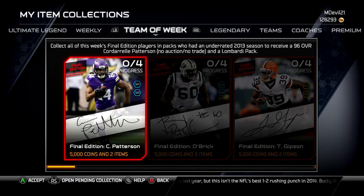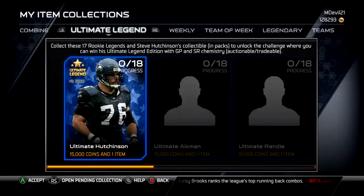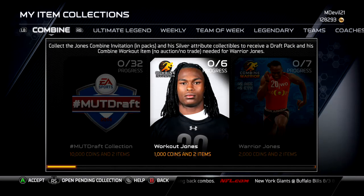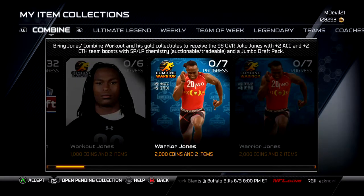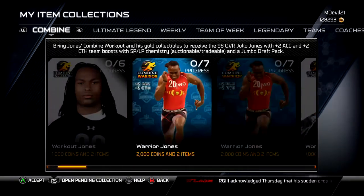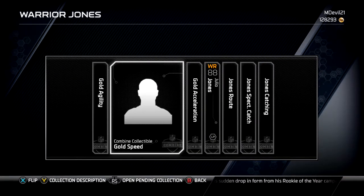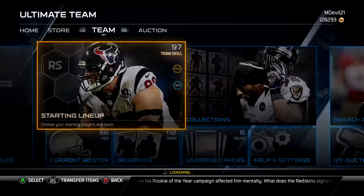That's a nice little signature card — Cordell Patterson, pretty cool. The other card released this week is the Julio Jones Combine Warrior card, a 98 overall wide receiver with short pass and long pass chemistry. To get him you need the agility, speed, and acceleration collectibles, plus his gold card.